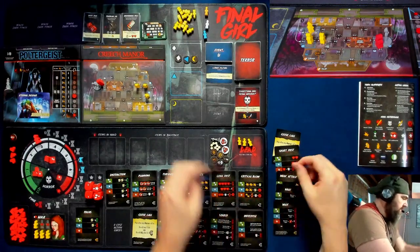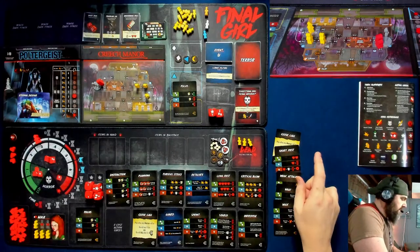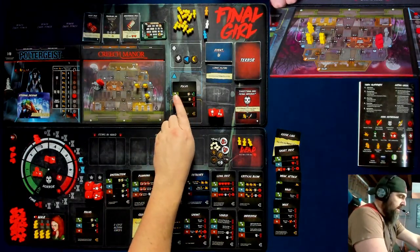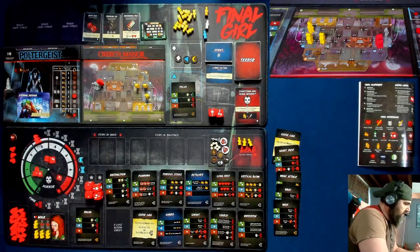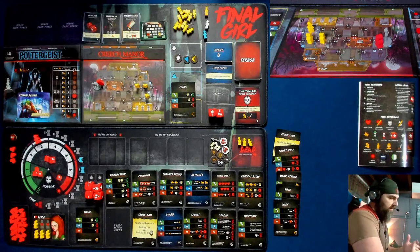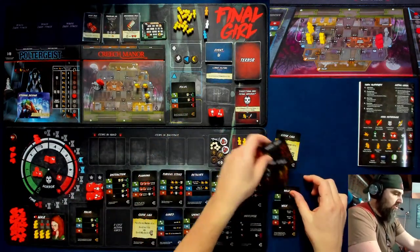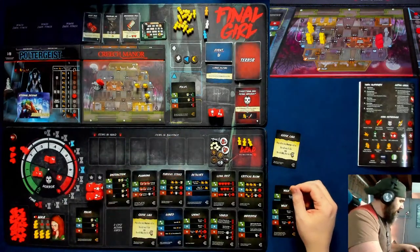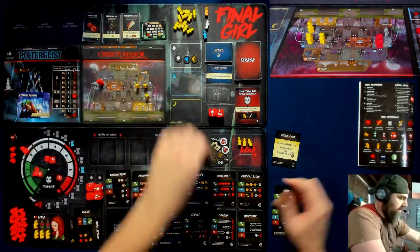I'm going to spend another focus, try to get that down one more. A success — and if I discard two, another success. Actually, if I discard two cards now I net two time, versus spending the time now and discarding later netting only one time. So I will spend the two cards — discard short rest and weak attack to go down one more here, and I get two time, up to nine time.